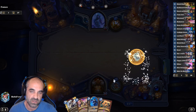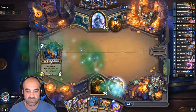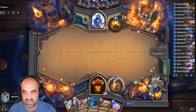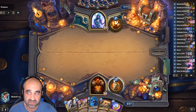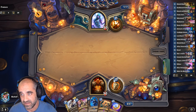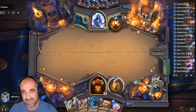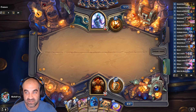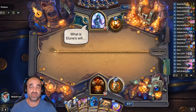We need to get above 30 armor — that's the goal. Once we're above 30 armor, he's dead, as long as we have Psyllis, a Shield Slam, and Soulbound Ashtongue. Once we have those three cards in hand, on turn nine is when we can pull that off. Then we win, as long as I have more than 30 armor.